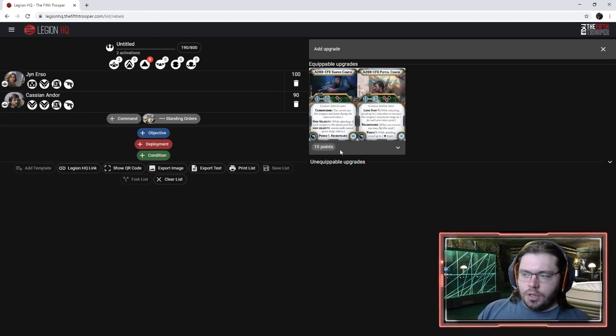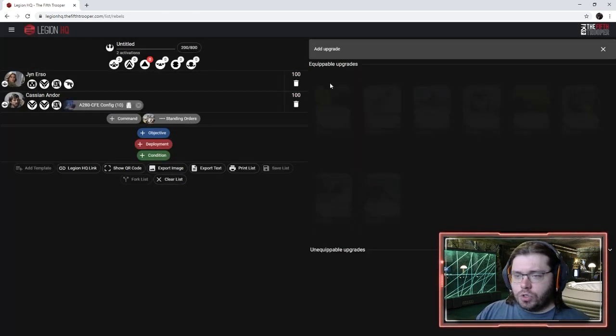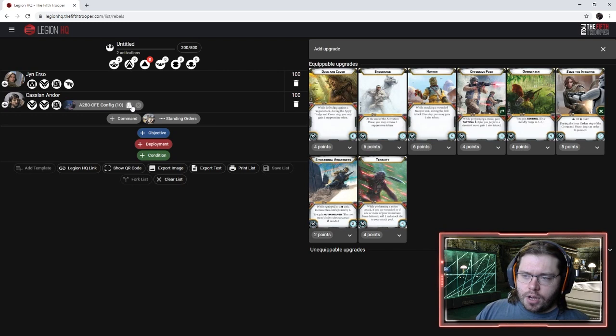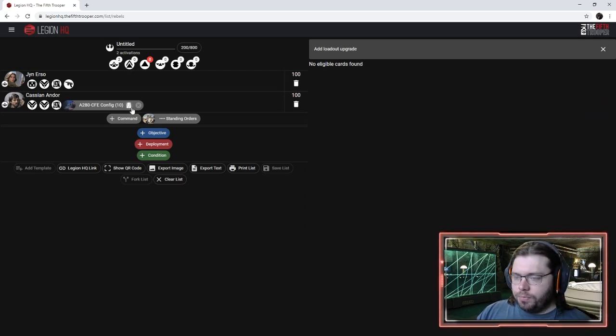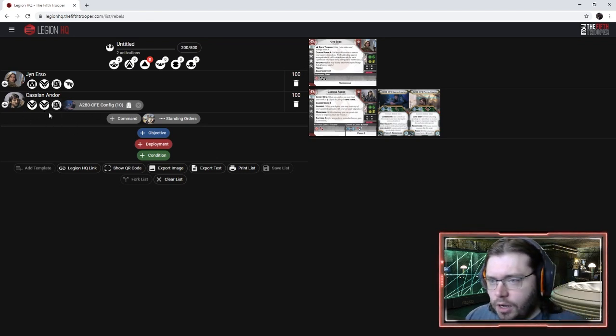Cassian's sniper has High Velocity and Cumbersome, but he's also got Marksman. It just does a lot of damage and it's efficient. We'll take the sniper. It's loadoutable — technically it's flippable so you don't have to do the loadout — but we may end up using loadout on Cassian eventually.